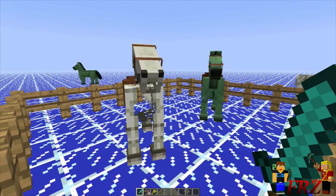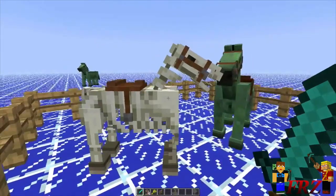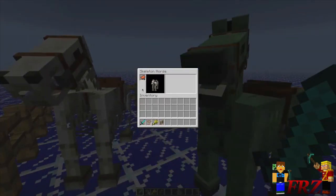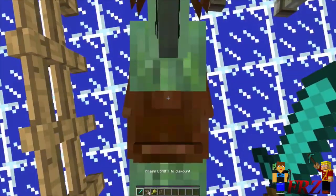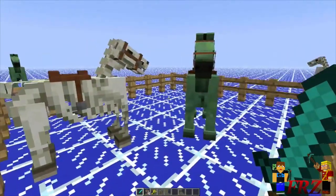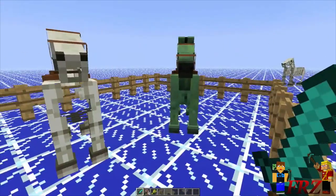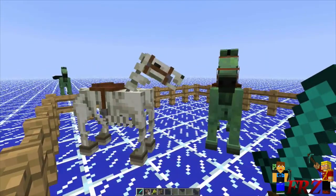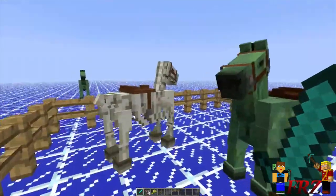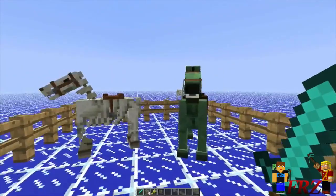In Minecraft Snapshot 13w21a they added the brand new UI system — when you right-click you can go into the horse's inventory. It looks like the skeleton horses and zombie horses currently don't have an armor inventory slot, which is kind of unique. They could have added horse sounds and villager sounds earlier but they didn't. In Snapshot 13w22a, which just came out, they added sounds for villagers and horses, but still didn't officially implement the undead horses.